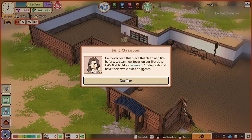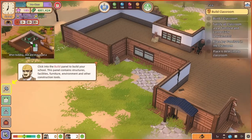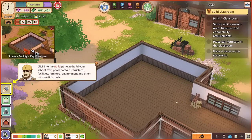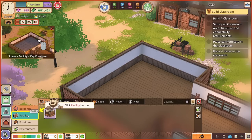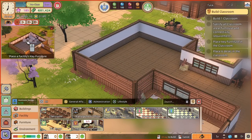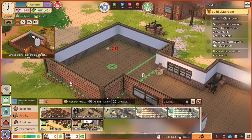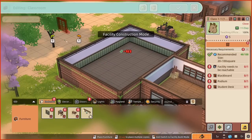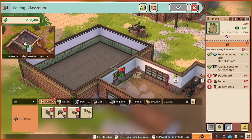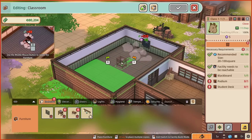Students should have their own classes and seats. Let's build a classroom — that there looks like a perfect place for quite a big classroom. So facility, classroom — 960 monies that's going to cost us, but we've got loads. There's also a tea room — we're going to put about a thousand of those in. Now we have to put in all the bits and bobs that belong in this room, so we'll put the doors in, because that's quite important. And then a blackboard at that end of the room, and a podium — that's where the teacher is going to stand and do the talking.